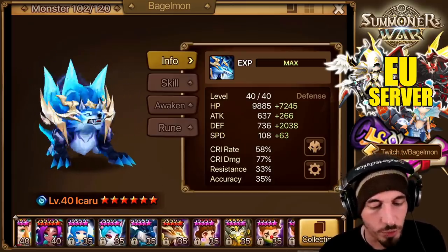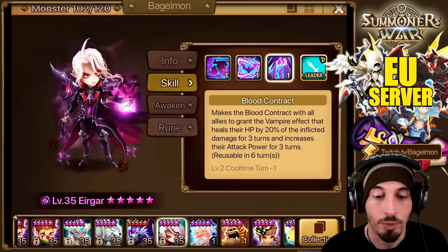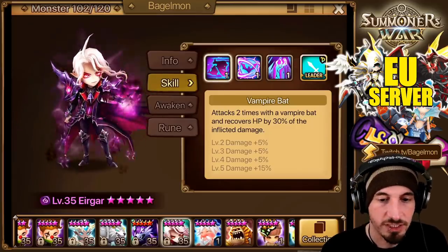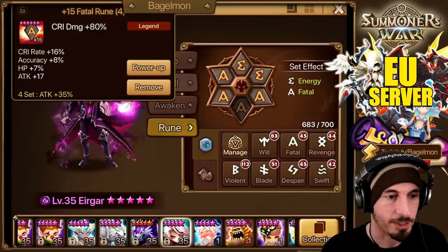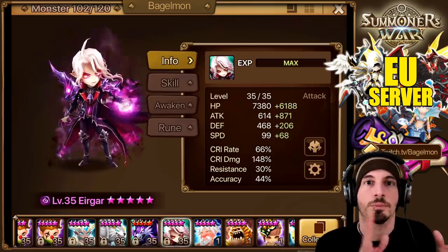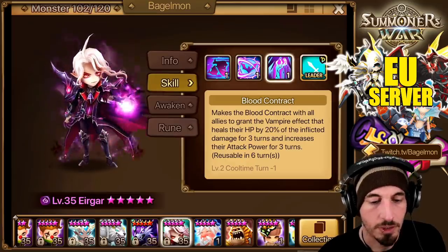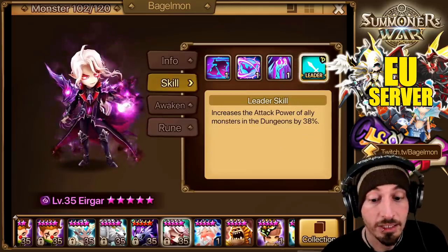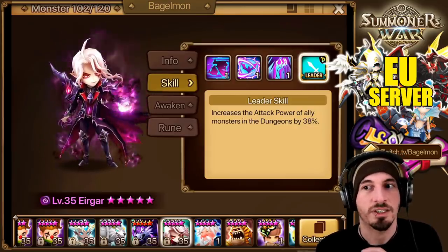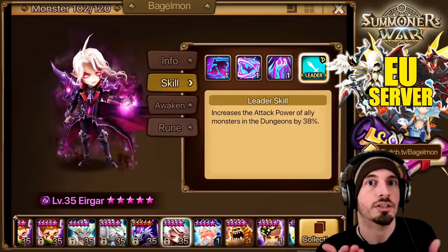He's great for Riftbeast because not only does he have an Attack Power Leader skill, but he also has a 3-turn Attack Power buff. This used to be 2 turns and it was not as good as it is now. The 38% Attack Power Leader skill — the only things better than this for Riftbeasts are Perna's 44% and the Nine-Tailed Foxes at 40%, but they're all element specific.